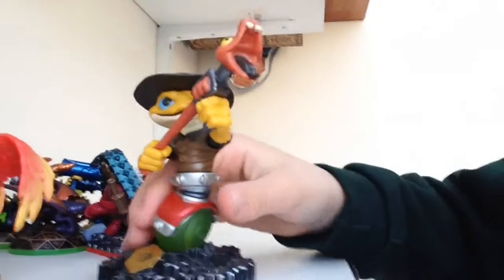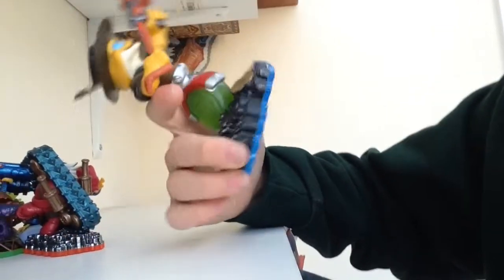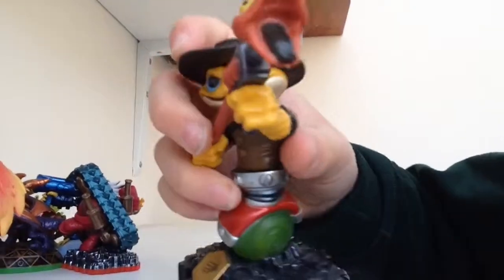We have a swapper — actually we have the top of Rattleshake and the bottom of Magna Charge. I don't know why I got this one, I just decided to. My name's Bob — Bob the Snake.